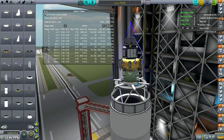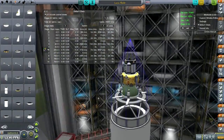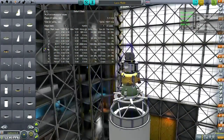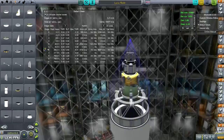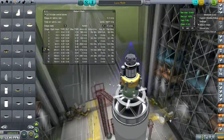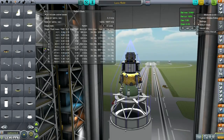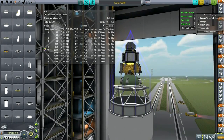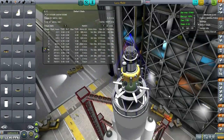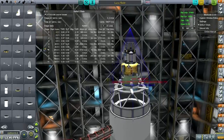Hello everyone, and welcome back to my Realism Overhaul series in Kerbal Space Program 0.24.2. In this episode, I hope to get a lander on the moon to its pole. That's definitely one place we haven't landed at — either North Pole or South Pole. I want to get this lander to one of those locations. I've packed enough Delta V on it. We're not planning to return this, so we're just going to transmit the data. We only need a little bit more to unlock the Snap RTG, so that's the main goal.